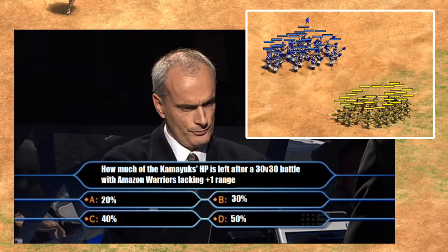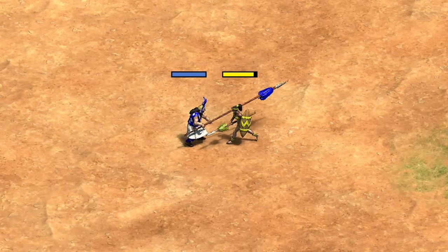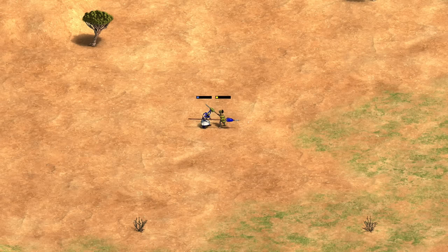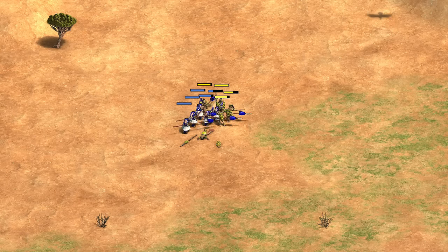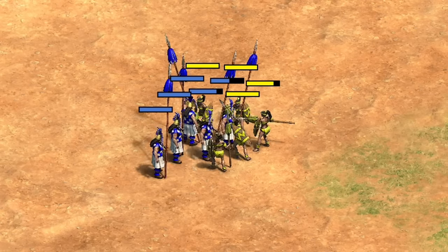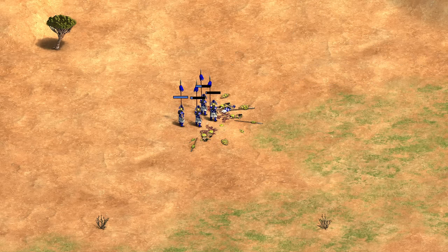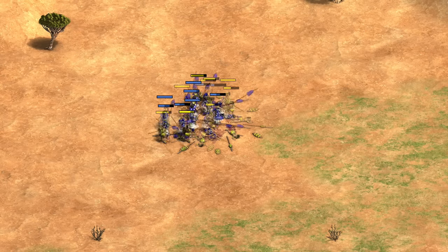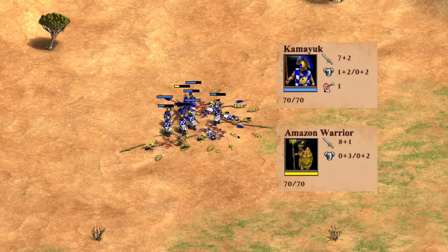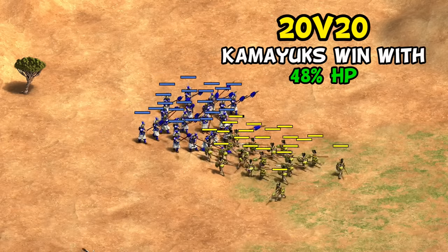Feel free to predict how large a difference this makes in large battles — say 30 vs 30. Starting with a 1v1, you might assume they're perfectly balanced, but one extra range means the Kamayuk always attacks first. Despite being exactly equal in HP, attack, and armor, the Kamayuk wins. Scaling to 5v5, the Kamayuk are all engaging earlier and end with anywhere between 10 and 30% of their HP left. At 10v10, all Kamayuk enter fighting significantly earlier and end with about 40% of their HP left — purely from first strike and getting more units into the fight sooner.